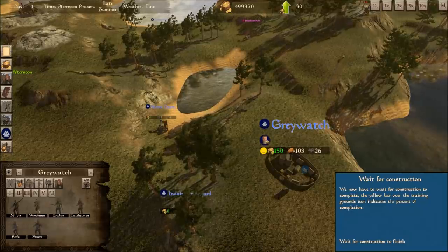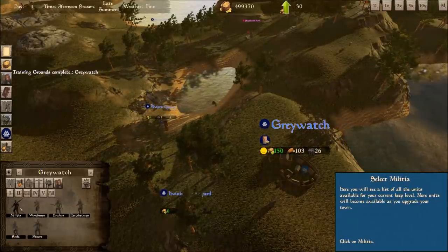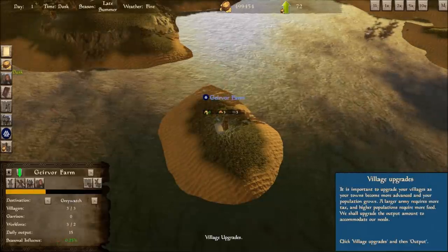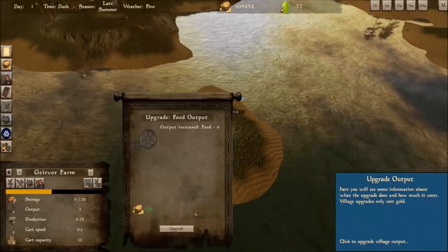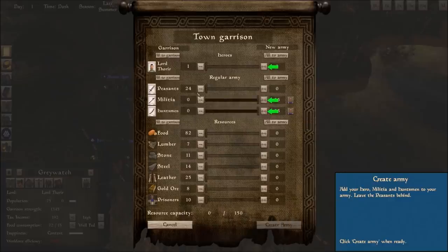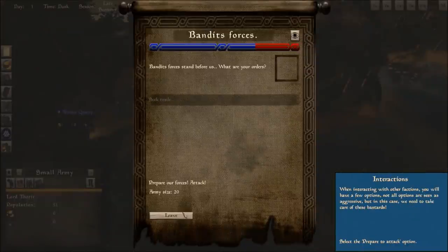We have different buildings we can make. There are all the different forces we can end up making. Now let's make some things — we can train a militia. We can see where we can give our people more food, tax them more, that kind of thing. We can upgrade our village. We have a small farm on this island and we can upgrade it for $120 so it produces more food and sends it back to give us the resources we want. So let's make an army — throw in some militia, some huntsmen. I'm going to bring myself in here as well. Create an army and we can go kill some bandits.